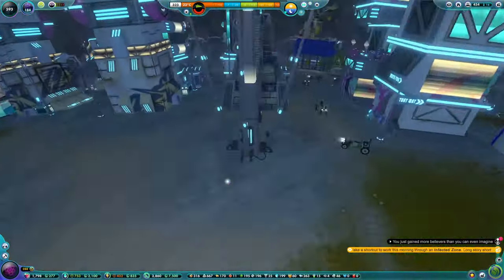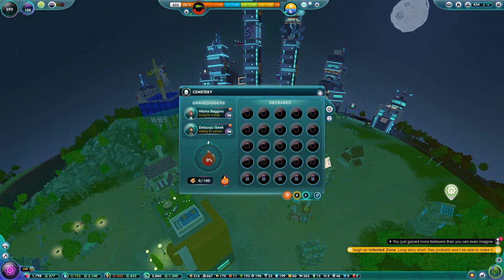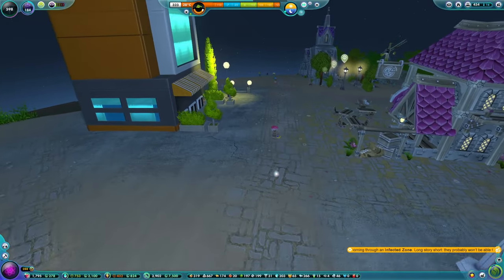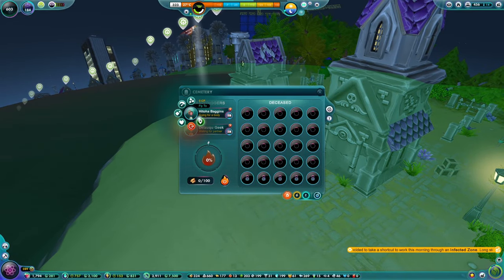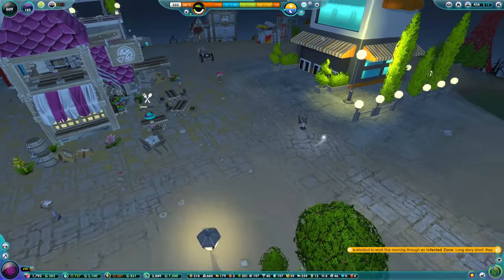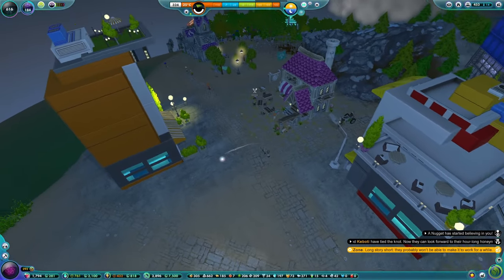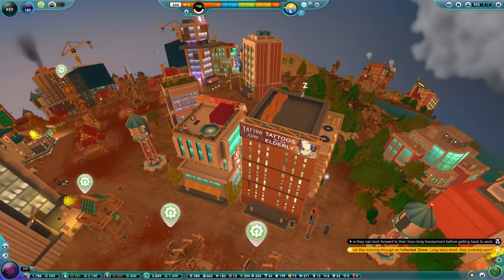Somebody's gone through an infected zone - stop going through infected zones. I thought that would be covered by our cemetery person. Maybe they've just not got round to it yet. Are they coming this way? There they are - your pathing is bonkers. The body has been collected and that cemetery is working, they just took a slightly weird route. And then there's a tattoo shop - tattoos for the elderly, really old school. Who made these adverts? There's some bonkers adverts going on.